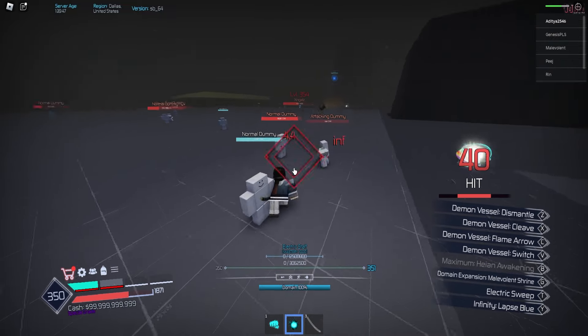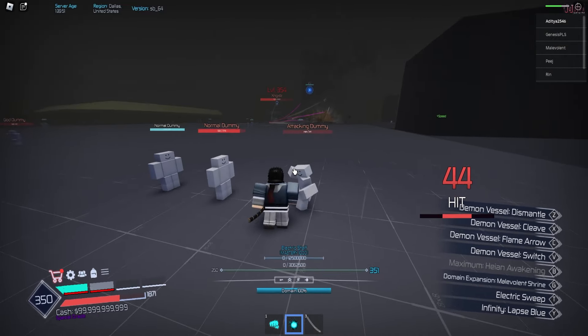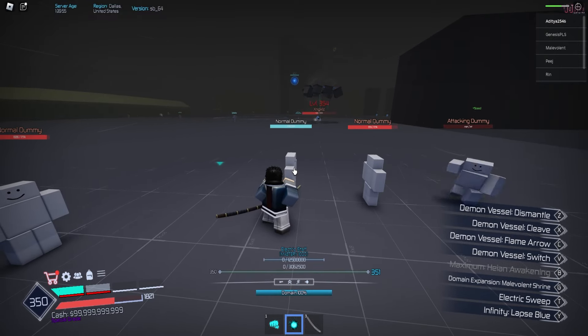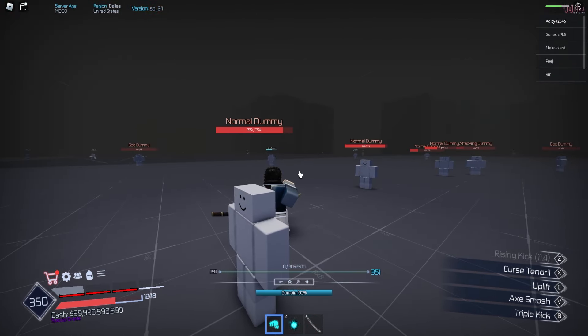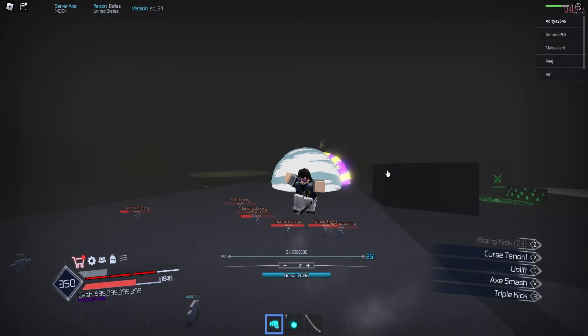It does take a second to get used to it. But if you're having trouble, you can actually switch to Taijutsu. What you want to do is move over to the melee and then press M2 and then whatever move you're going to use. And as you can see, that's how you use Black Flash.